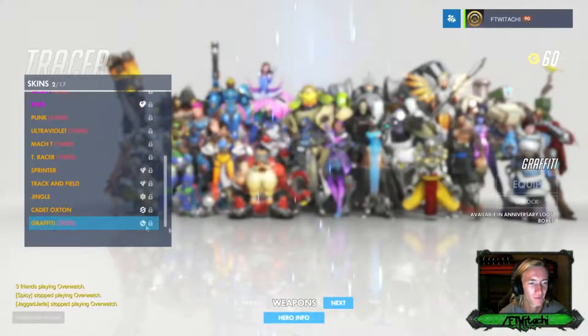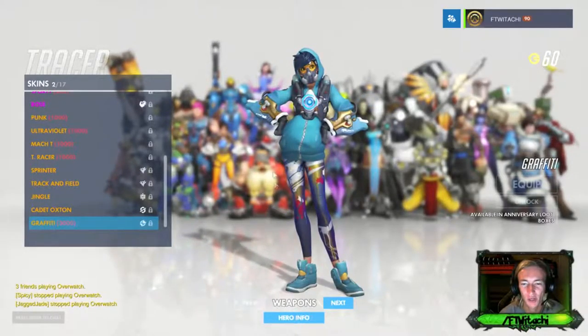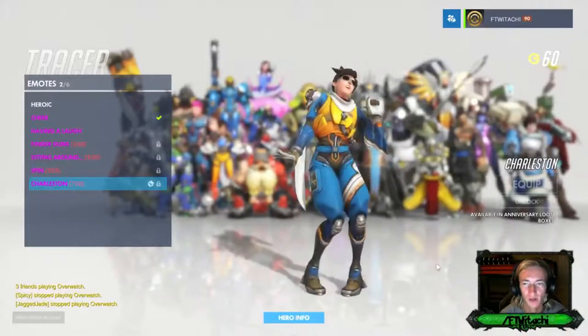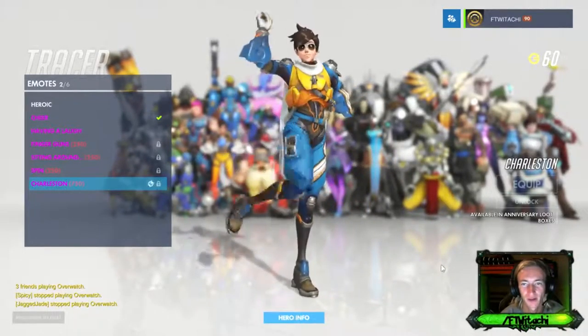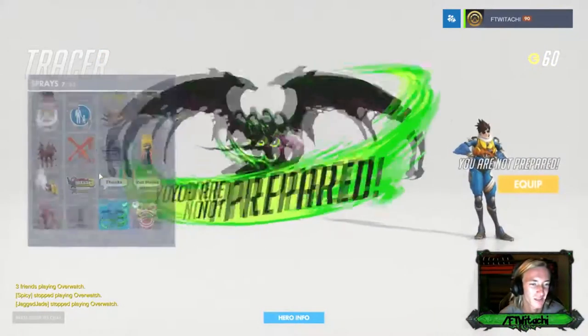Tracer got a new skin - she gets skins left and right. Graffiti - pretty straight up G over here. I like the leggings, those leggings are really nice. I don't like how baggy the sweater is. The Charleston dance - she's just flashy when she dances, I guess that's how that fits.